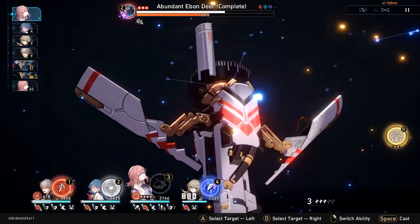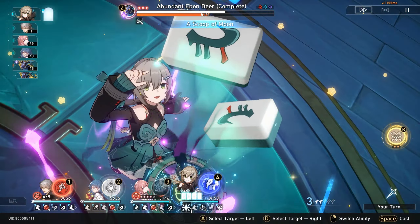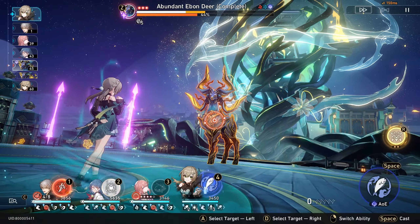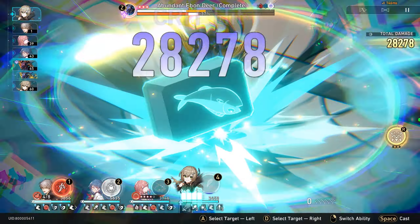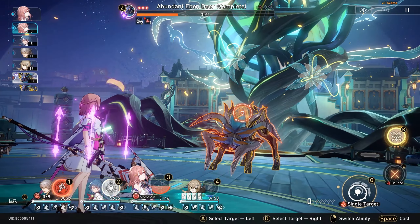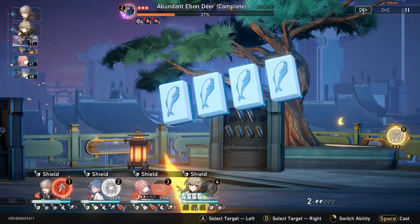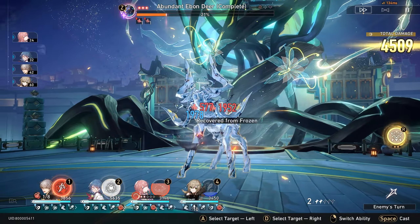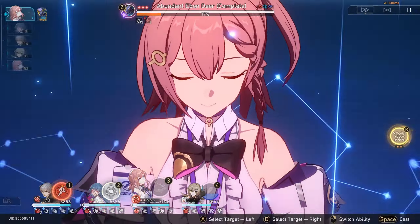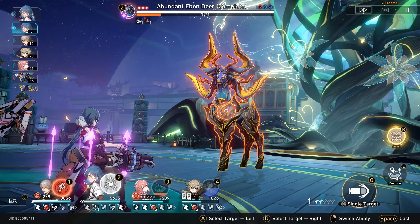Let me use Asta's ultimate. Now let me heal Qingque. Let's use Trailblazer's enhance. Now let's use Qingque's ultimate — we need to break the Ebon Deer's weakness. Now it's at 30%. The next turn is the Ebon Deer's — let's see. He's using an area-of-effect attack.